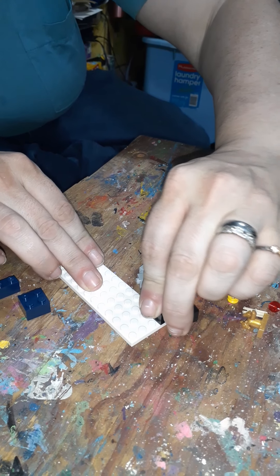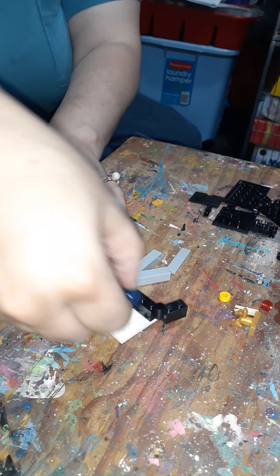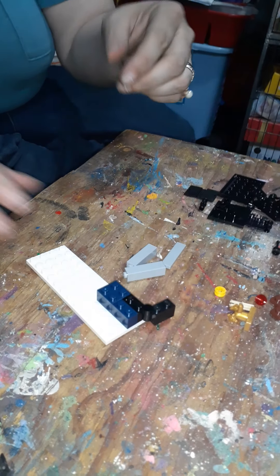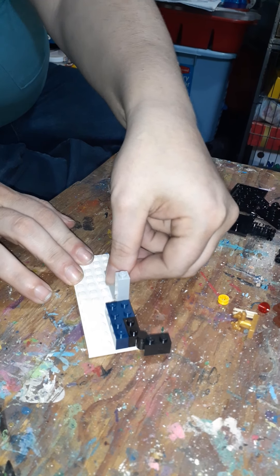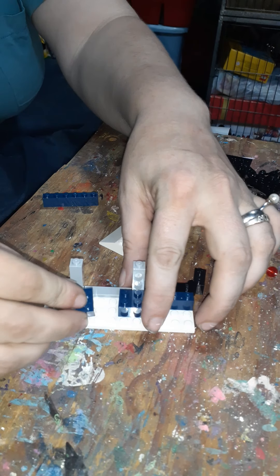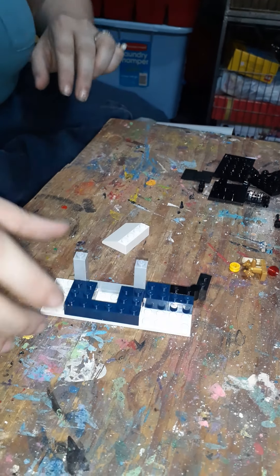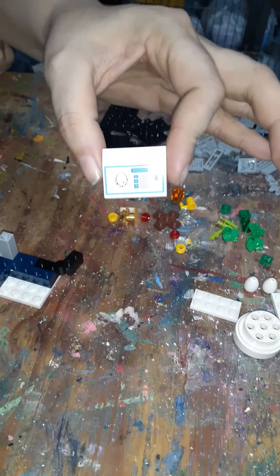We take these and get them going like so — goes like that and then like that — so we've got a little hinge and a blue thing. Then we stick the square in, stick the one piece, and we have that.